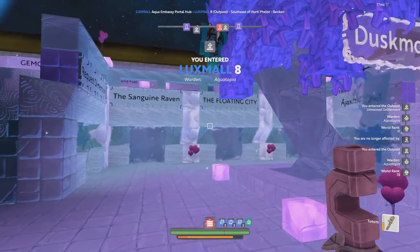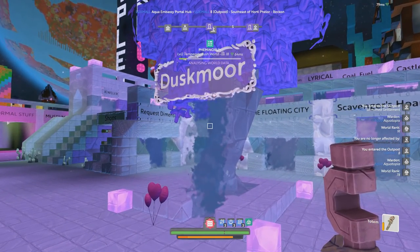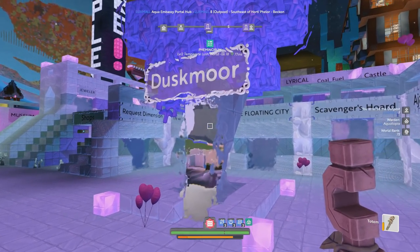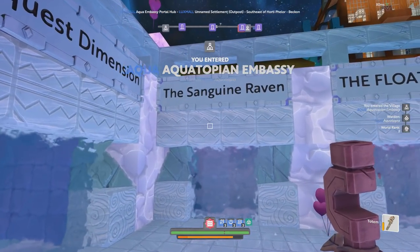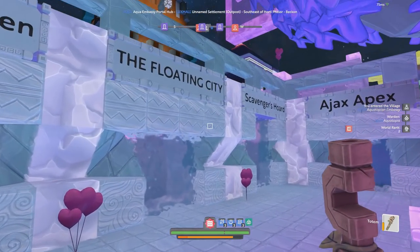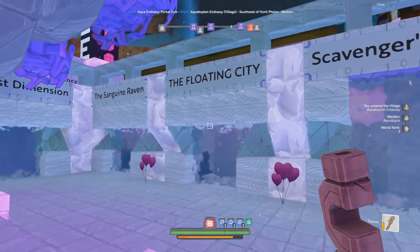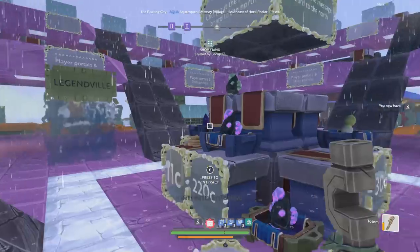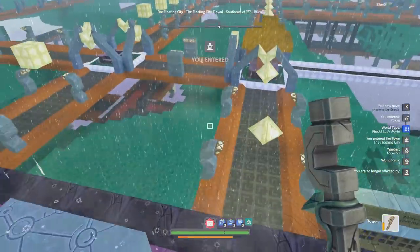This portal leads over to what used to be Blacklight — it's been rebranded to Duskmore, which is on Feminorum. And yeah, the request dimension — Sanguine Raven, very nice, the floating city. Let's check that out.